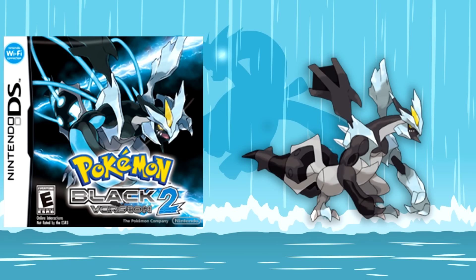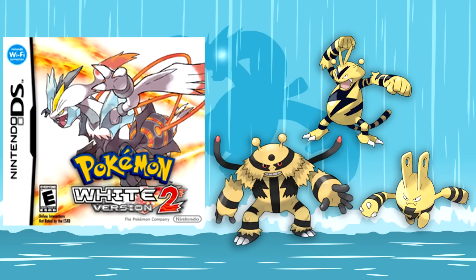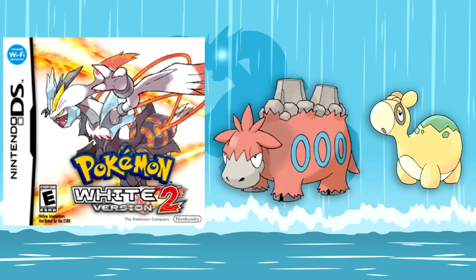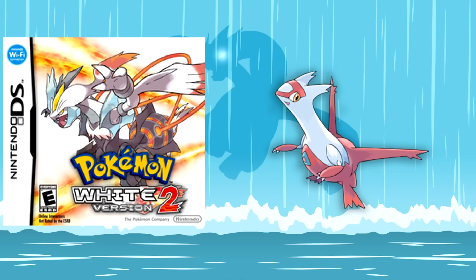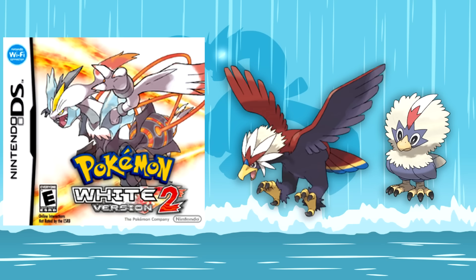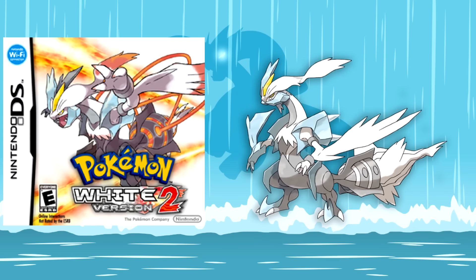Pokemon White 2 gives us Elekid, Electabuzz, and Electivire, Skiddo and Delcatty, Numel and Camerupt, Regice, Latias, Glameow and Purugly, Solosis, Duosion, and Reuniclus, Rufflet and Braviary, Reshiram, and White Kyurem.